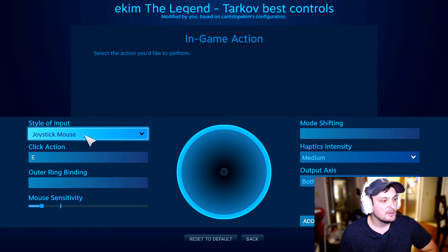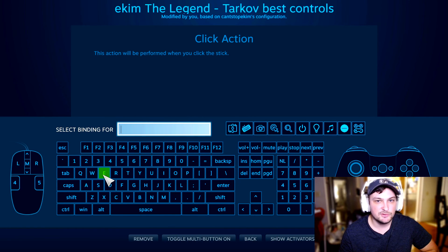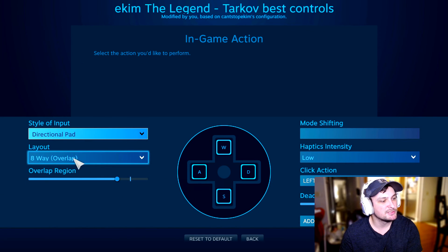Another thing that might throw people off is the Joystick Mouse setting. You want to configure your left analog stick as your movement — it's going to be your WASD, moving forward, back, left, and right. Your click action you can set to whatever you want — for example, E for leaning right, similar to how PUBG handled it.